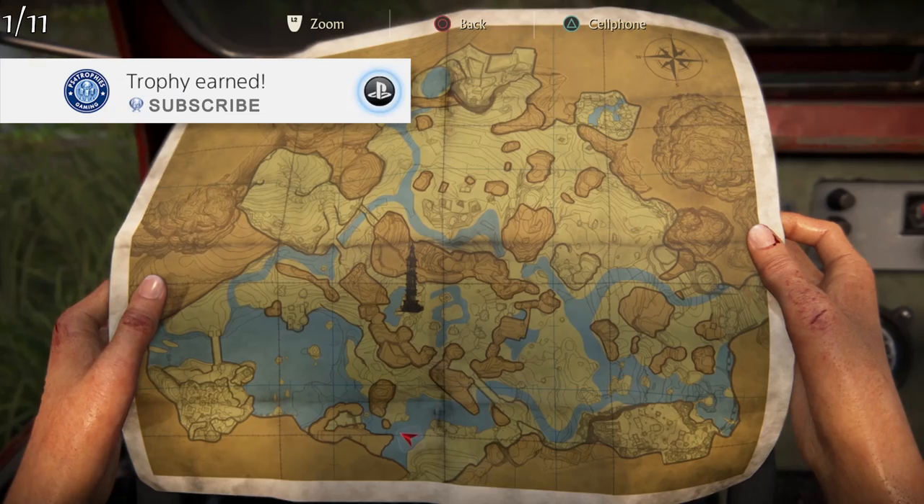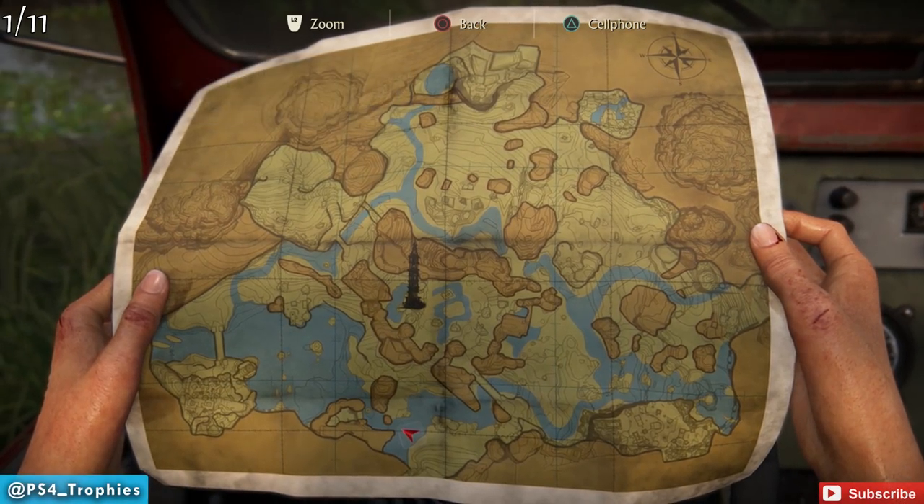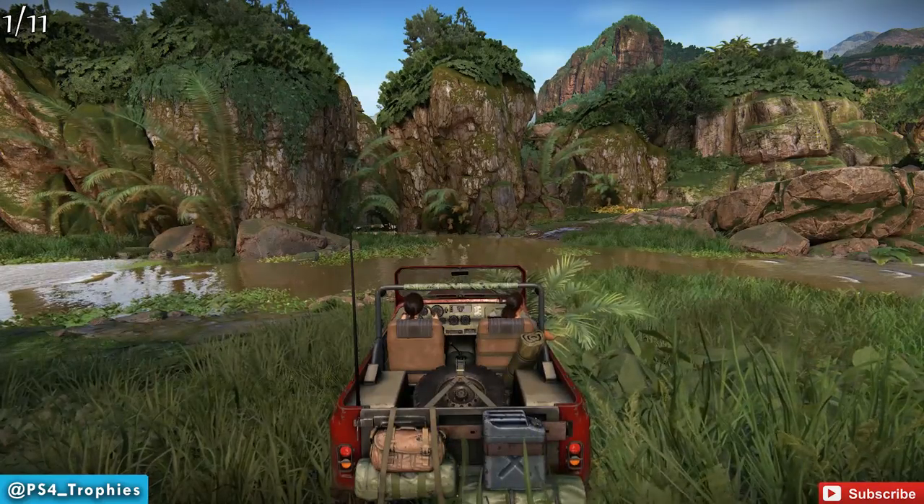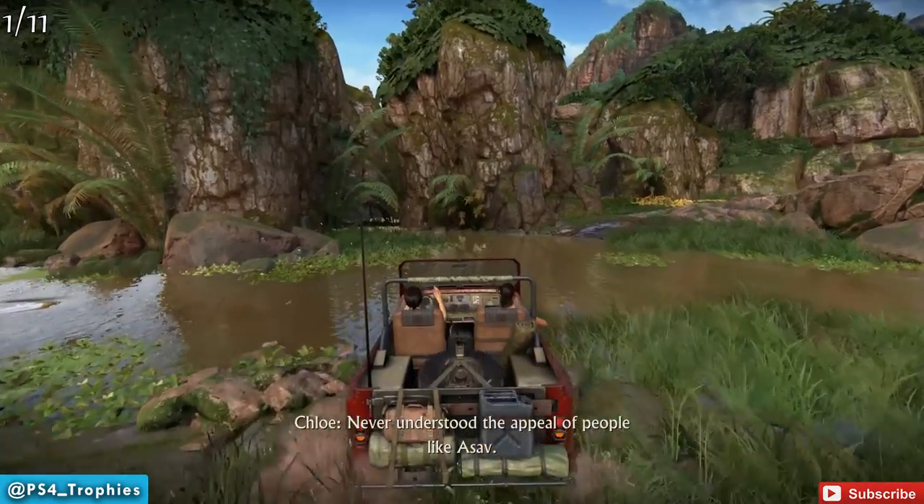Hello everyone, Brian here from PS4 Trophies. We are in Chapter 4 of Uncharted Lost Legacy — you can see that on the map in the center and the bottom. We are going to seek out our first of 11 Hoysala tokens.